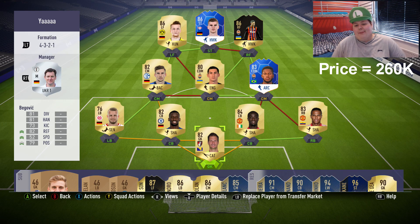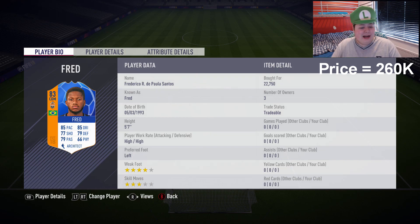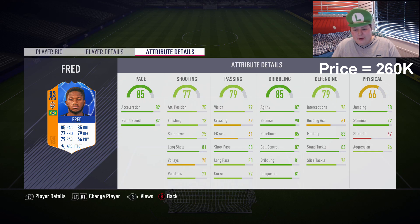We have Man of the Match Werner, second in form Marlos, and Man of the Match Fred. Fred actually looks insane - look at those stats for a centre mid, they are pretty incredible. High work rate. His physical is the worry, but hopefully his interceptions and tackling aren't too bad. His aggression's pretty high, so hopefully that can cancel out his low strength.